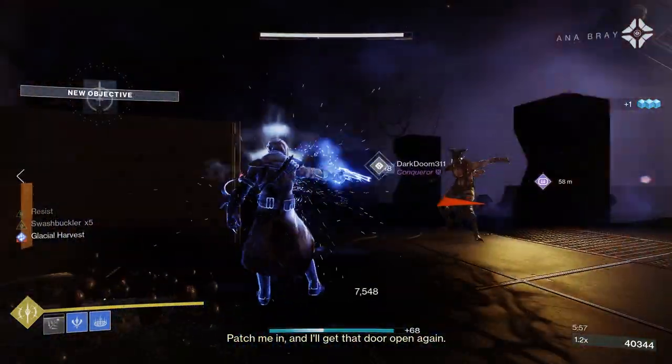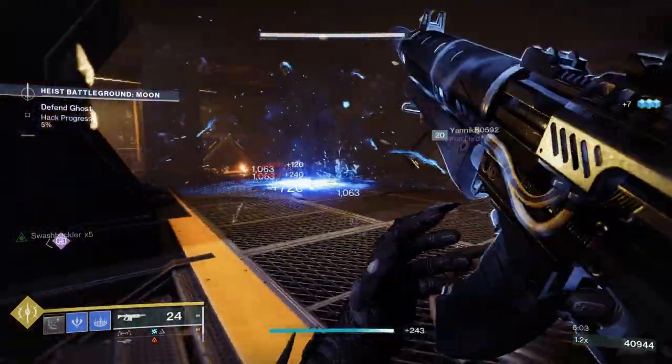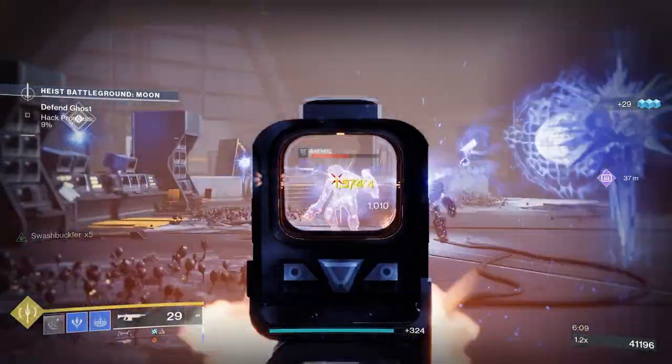The 7th Seraph Carbine is back in Destiny 2, reintroduced as part of the Spire of the Watcher dungeon. While this one is a reissue, it's got improved perks plus a brand new origin trait, making this a very effective auto rifle.